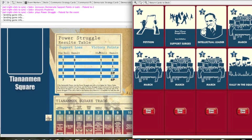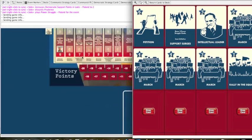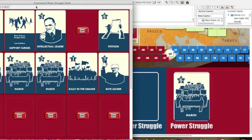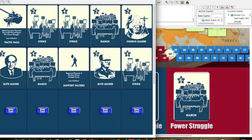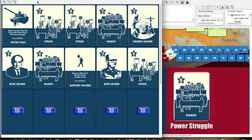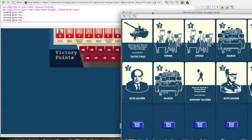The Communist player plays a march with strength six. Now the Democrat player has to play a march to match it, or lose the power struggle — he can match with a march, a leader, or a wild card. He plays 'Tactic Fails,' a wild card that matches any suit, but that suit cannot be played again this power struggle — completely hosing the Communist's march-heavy strategy. Since the defender's card stipulates losing the initiative, the Communists retain initiative and lead with another card — a petition.